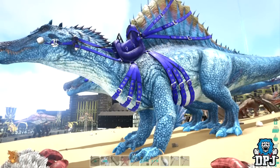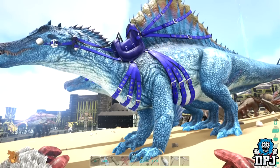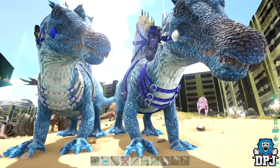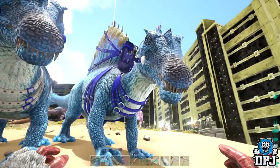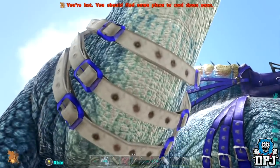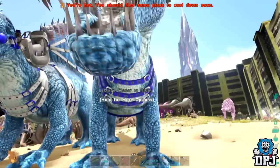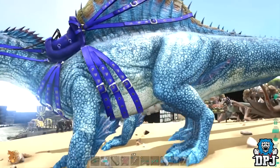Spinos to me are the best dinosaurs in the game. I absolutely love them — amazing on land, fast, and incredible in water. They get you around the map pretty quick when you're full on food and travelling by water. Can't go wrong with a good Spino. I love breeding them and getting new color mutations. The only thing I'm not keen on is the saddle color — I'm trying to find a sky blue or cyan that matches, but nothing's quite right yet.